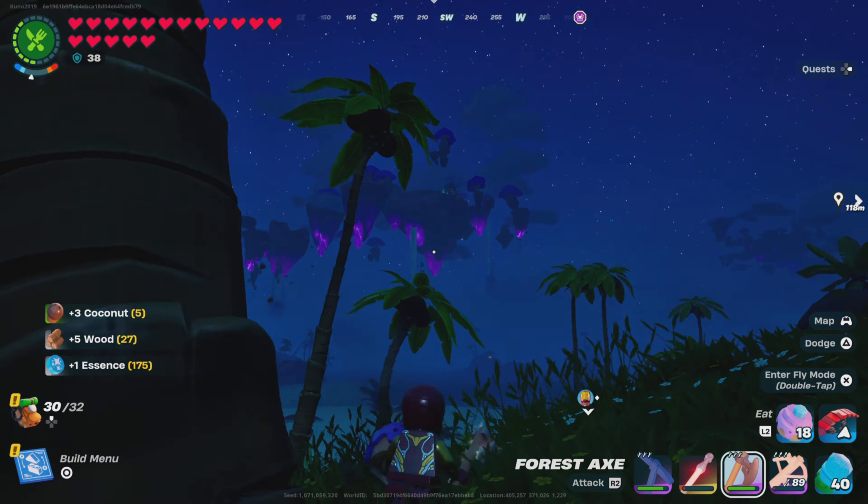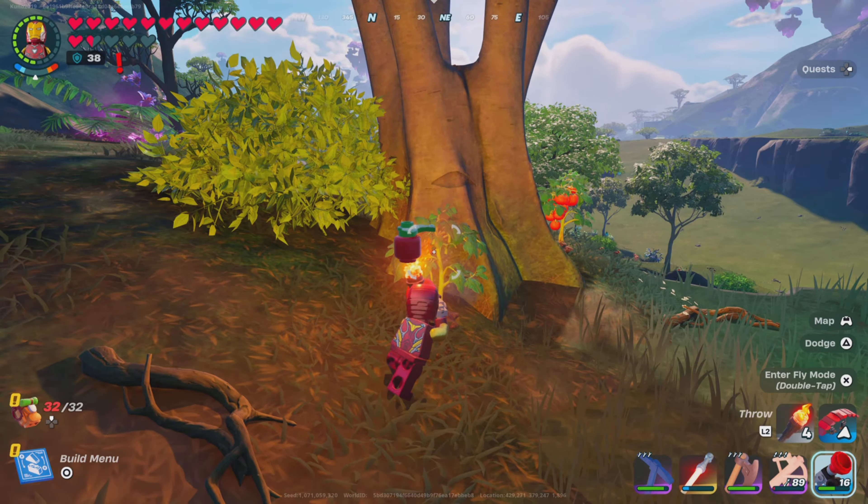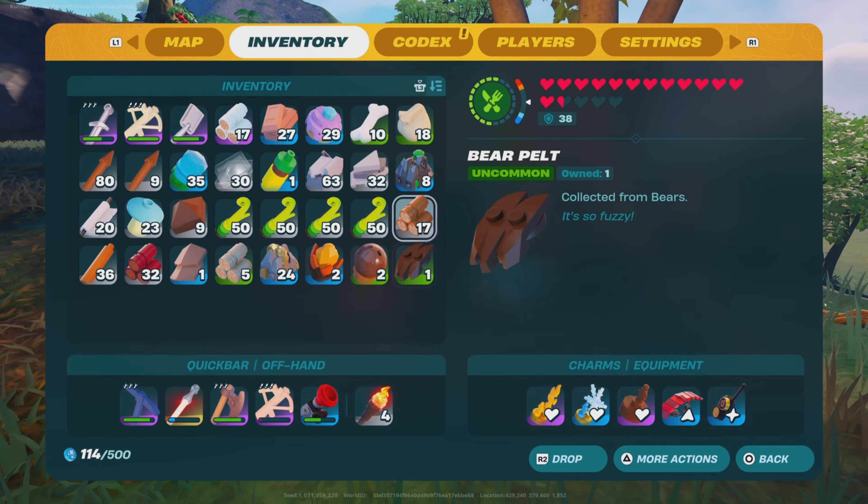Up next, to get tomatoes, basically just walk around in the Lost Isles and you're eventually gonna come across these little bushes that give you tomatoes. Just pick them and you're gonna be able to get tomatoes.